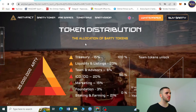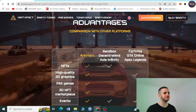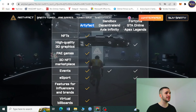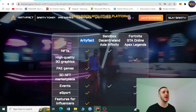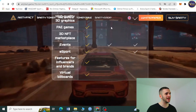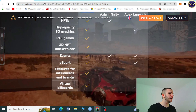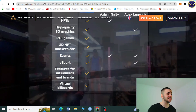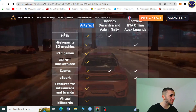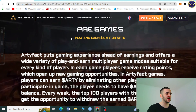Token distribution is visible here. In the advantages comparison table, Artifact is stacked up against Sandbox, Decentraland, Axie Infinity, Fortnite, GTA Online, and Apex Legends. Artifact checks every box: NFTs, high-quality 3D graphics, PAE games, 3D NFT marketplace, live events, esports, features for influencers and brands, virtual billboards — every single feature is present.